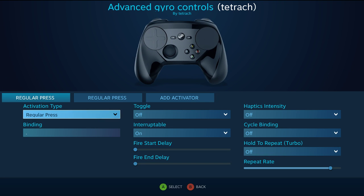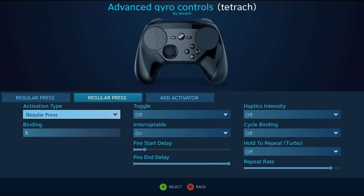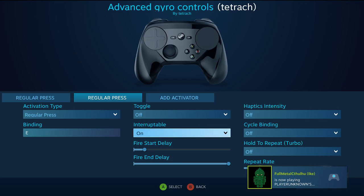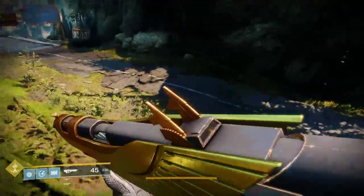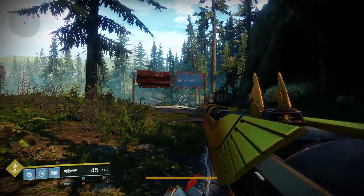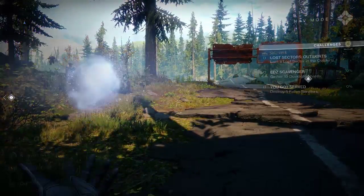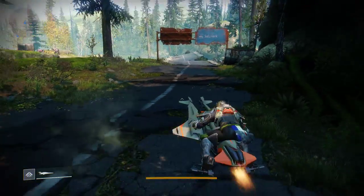All I'm doing here is telling it to press this and then it's going to follow through with the next action where there's a fire start delay, press the E button, and then hold it — that's what the fire end delay is. It's going to hold it until the bike appears. I'll give you an example. So I just pressed it and released it, and that's what it does.